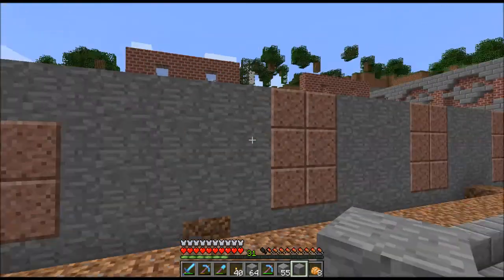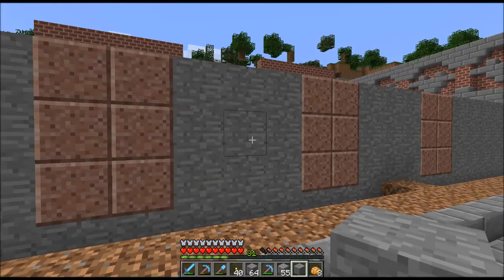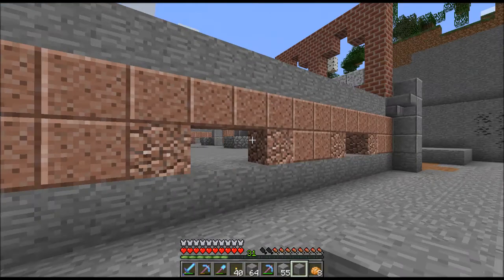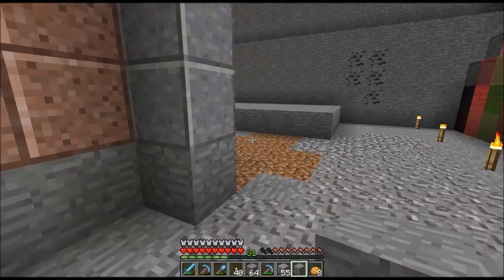For the back here I thought I'd try something different — I just did it all stonewall. I don't want it to look the same on all the sides, even though I am duplicating sides.